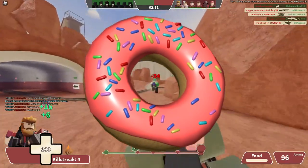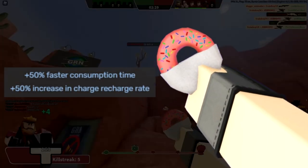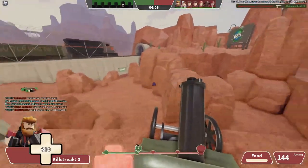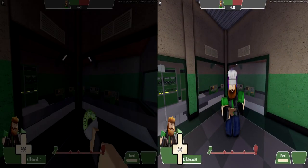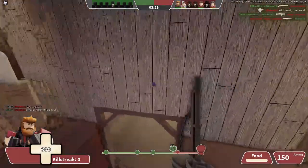So how about we go over what the dire donut is? First off, its stats are 50% faster consumer rate and increase in charge time. The consumer rate says 50% faster — you eat the donut two times faster than what it would normally take to eat a burger. Two seconds for the burger, one second for the donut.